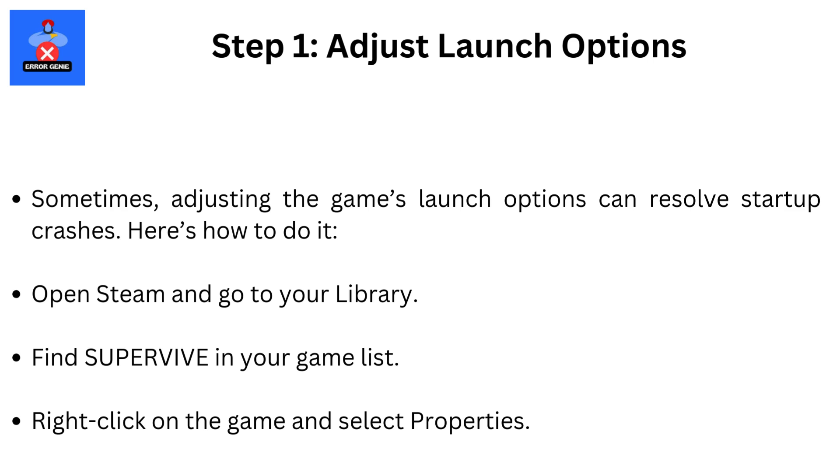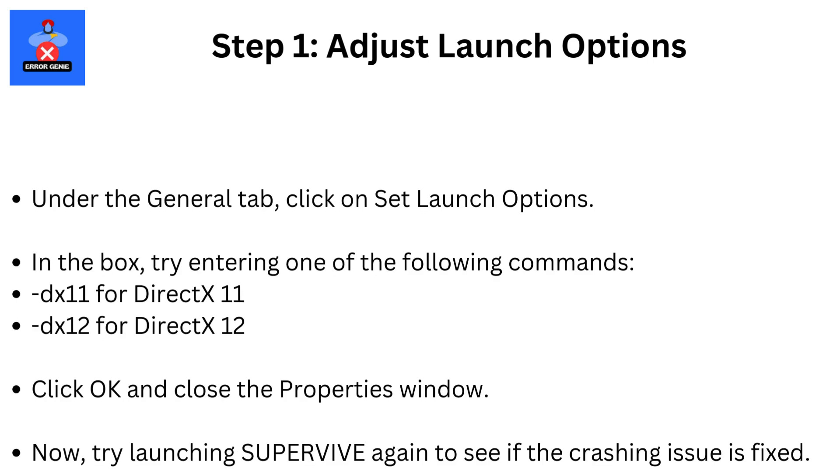Find SuperVive in your game list. Right-click on the game and select Properties. Under the General tab, click on Set Launch Options. In the box, try entering one of the following commands: -DX11 for DirectX 11, or -DX12 for DirectX 12. Click OK and close the Properties window. Now try launching SuperVive again to see if the crashing issue is fixed.